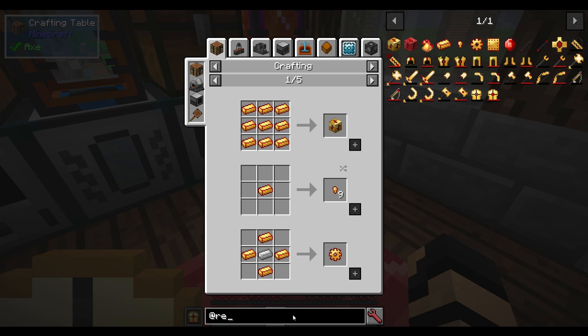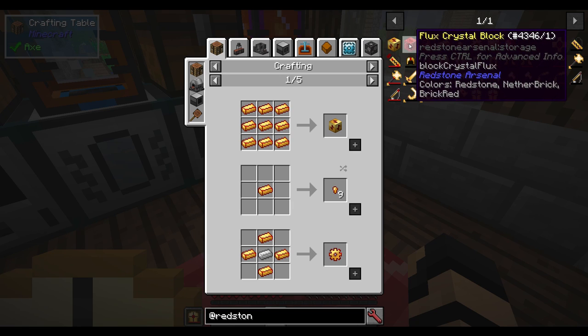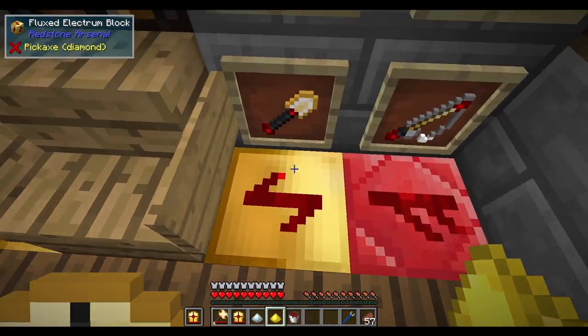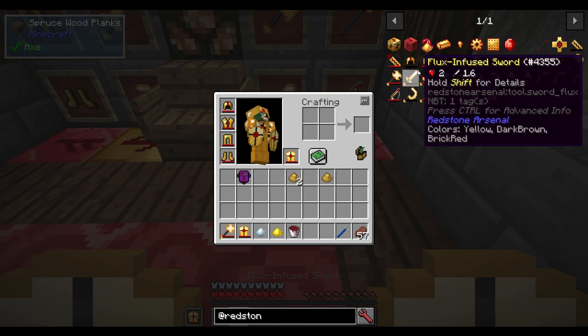You can see we've got fluxed electrum blocks, which are not just aesthetic — they do look a little bit funny. But if you stand on them, it hurts you. But if you're holding a tool, for example this flux infused helm, it has a certain amount of charge that it will hold. This one is empty — zero out of 800,000. If I hold it while standing on here, yes, I take some damage, but it also starts charging the tool.